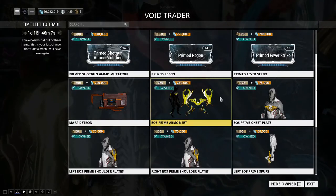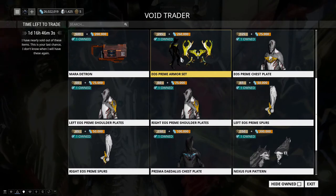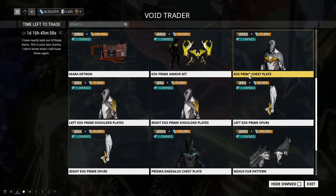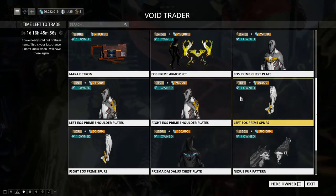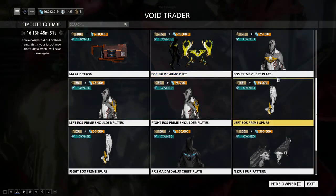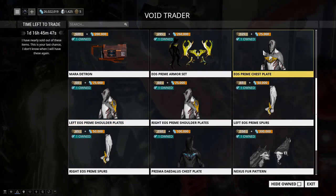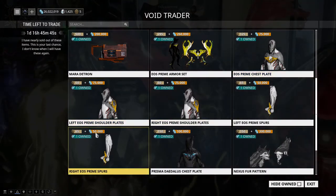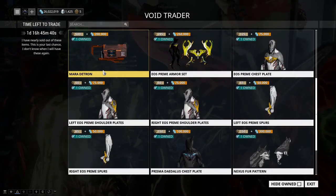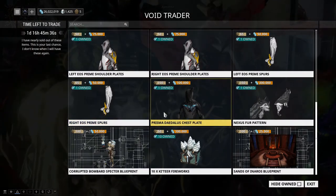We have the Eos Prime Armor Set returning. Pricing comes to 125, 190, 240 — you might as well just buy it as a set since it's about the same price. If you're into cosmetics and don't have it, just go ahead and get it.